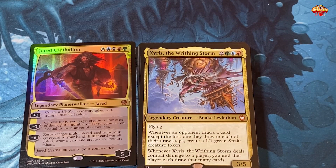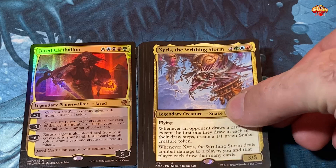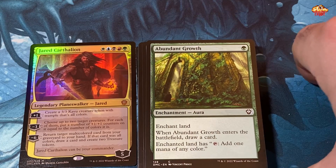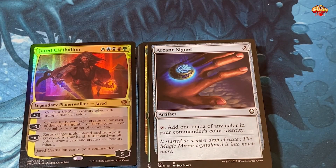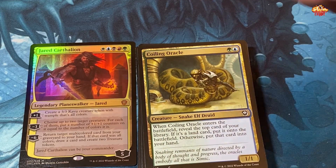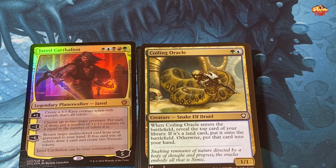Xyrus the Writhing Storm — red, blue, green, and two — flying; whenever an opponent draws a card except the first one they draw in each of their draw steps, create a one-one green snake creature token. Whenever Xyrus deals combat damage to a player, you and that player each draw that many cards. If you put that enchantment on this guy, he'll be a seven-nine with all kinds of abilities. So I guess the deck is kind of doing a voltron thing, though you can't really voltron your commander which is also ridiculous. Abundant Growth — enchant land, when it enters the battlefield draw a card, and that land adds one mana of any color.